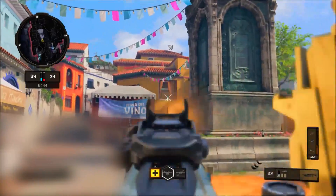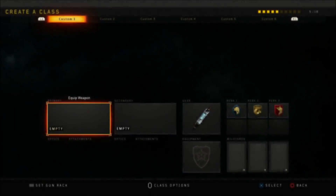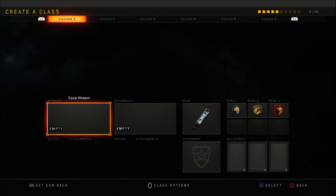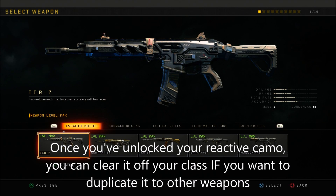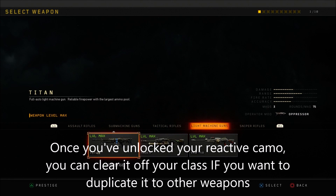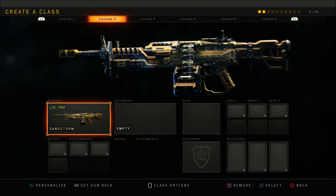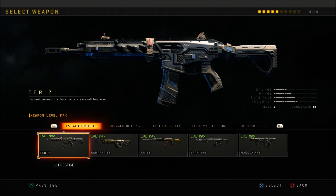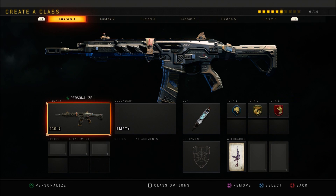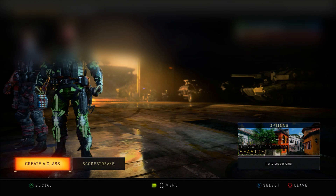How to do that is very simple. All you need to do is join your friend in a multiplayer lobby. Once you've joined your friend, go into Create a Class and make two specific classes. The first class you're going to put on a weapon you want the reactive camo transferred onto — in this case I'm going to be putting on the ICR. The second class you're going to put on a weapon that has a Mastercraft camo unlocked — in this case it's going to be the Sandstorm again. Keep note of which specific classes you're going to be using: Custom Class 1 for the weapon I want the camo transferred onto, and Custom Class 2 for the weapon with the Mastercraft camo.